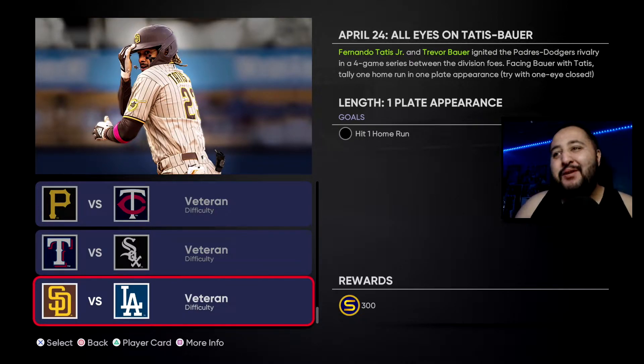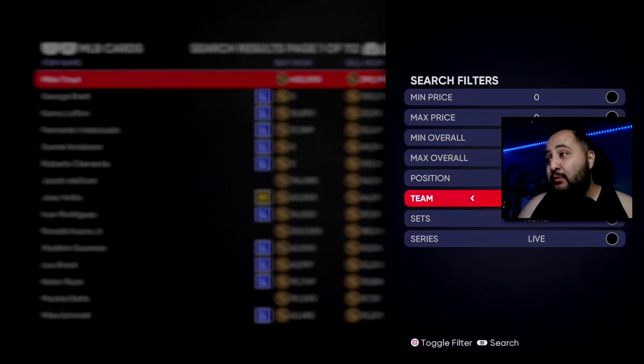That should be pretty easy and fun. Sadly we don't get a Tatis card in the Tops Now pack — that'd be way too overpowered. Let's go look at the cards and I'll show you guys the stats and who I'd recommend going with.